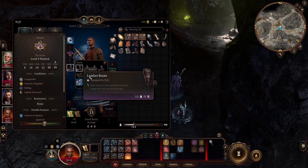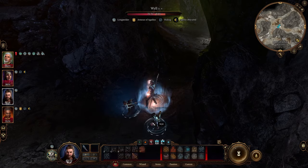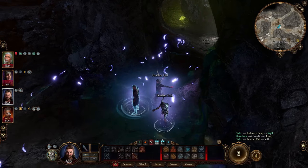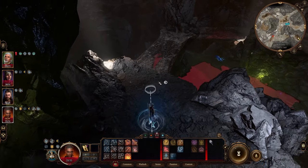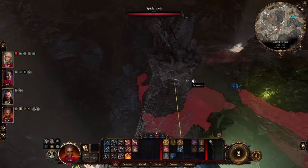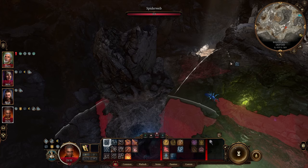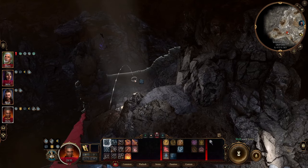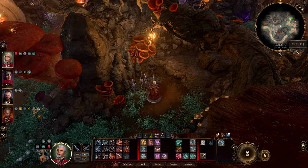Now we can just take Will, equip the spider's loot on him, use Gale to Enhance Leap and another Feather Fall. We make sure that Will is in stealth mode, and what we're going for here is to activate the waypoint that is hiding down here.